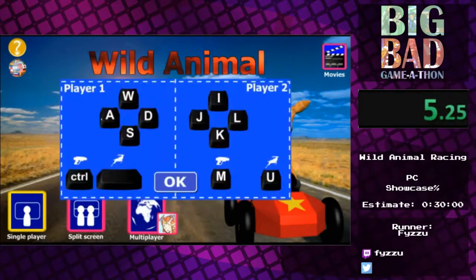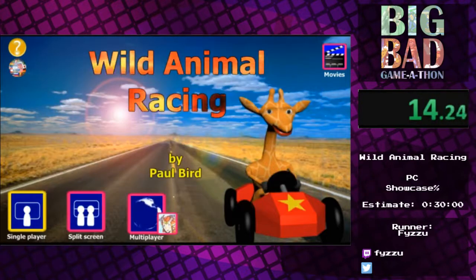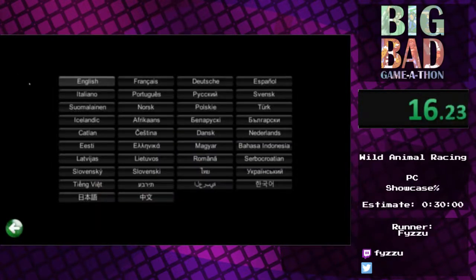First things first, the controls. They're fairly simple. WASD to steer your carts, and control space to apparently shoot a gazelle. We also have, bizarrely for a game like this, about 10,000 languages.